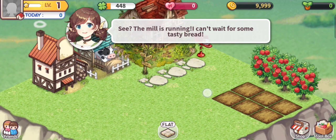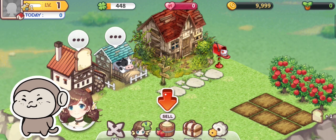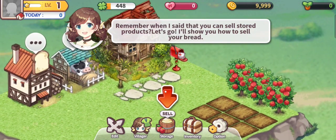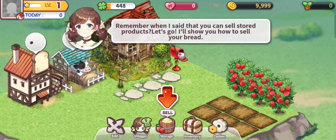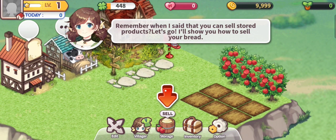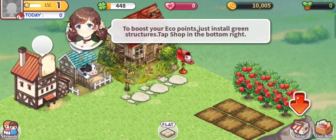This is showing you that for every meal — this is what you call a meal, a bread meal — it requires certain crops. For bread, it requires wheat, and for the cow pen, it requires cabbage. You need to stock up on those crops if you're planning to use the bread meal or the cow pen, depending on what you're building on your farm. Once you produce the bread, you can actually sell it and earn gold. And with that gold, you can build more structures and more meals and pens. That's how it works.